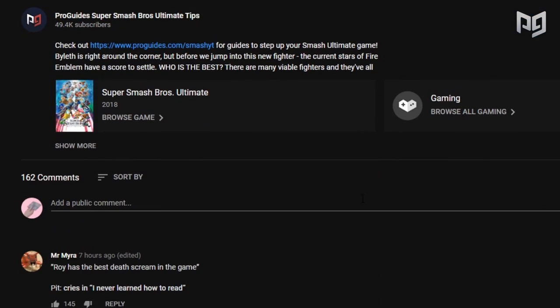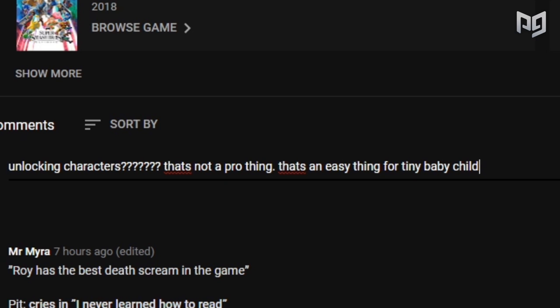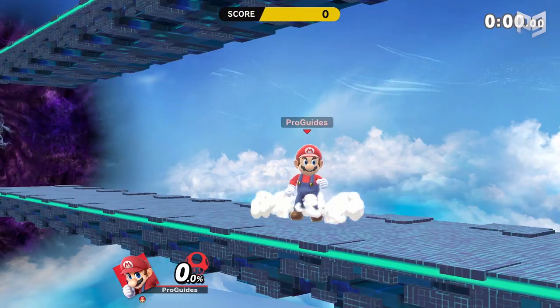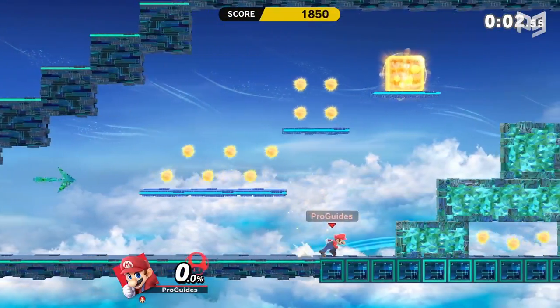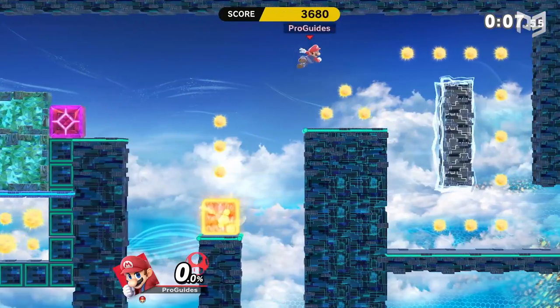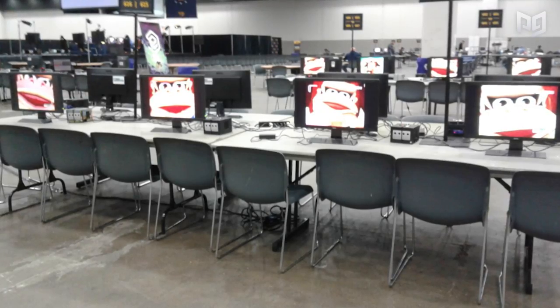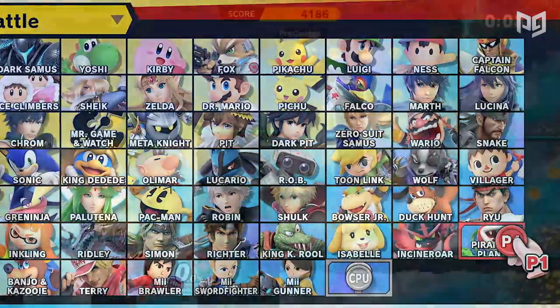Stop right there — we already know what you're thinking. You're thinking of going straight to the comments and writing 'unlocking characters? That's not a pro thing, that's an easy thing for tiny baby children gamers. What is this, a video for littlebabyguides.com?' Well calm down there, big shot. Unlocking characters at a quick rate is one of the most common and earliest problems of competitive Smash. If you're organizing a big tournament and you've promised 800 million friendly setups for your 11 billion competitors, you gotta make sure those setups have everything unlocked.